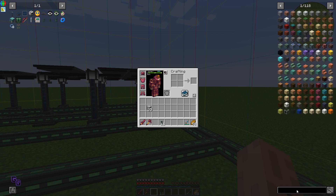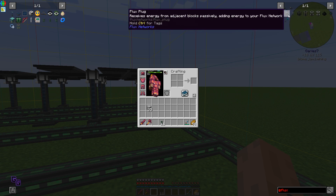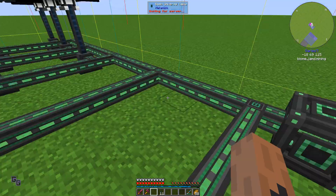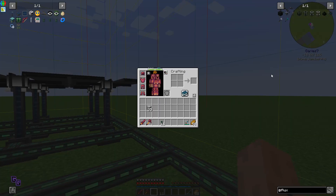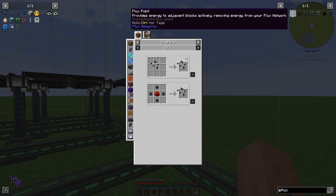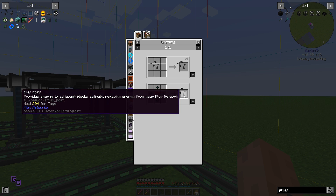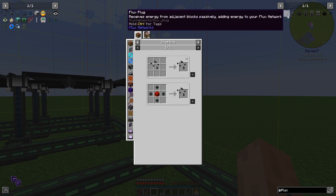Okay, Flux Networks. We have a Flux Plug - it receives energy from adjacent blocks passively. So if we put it on here it will get the energy. This Flux Point provides energy to adjacent blocks actively, removing energy from your flux network. I believe this is cross-dimension - not 100% certain but I do believe it is.